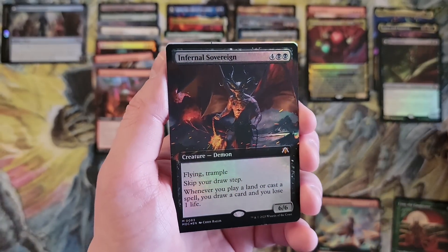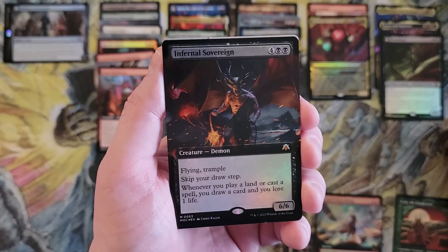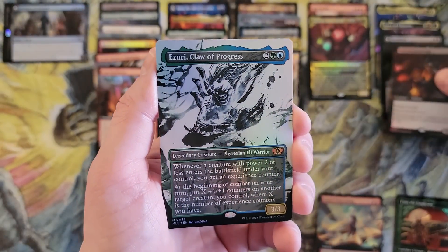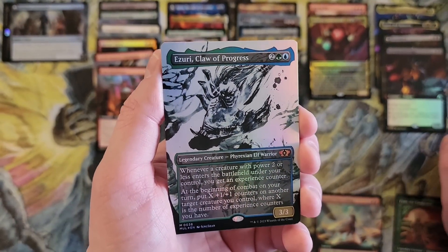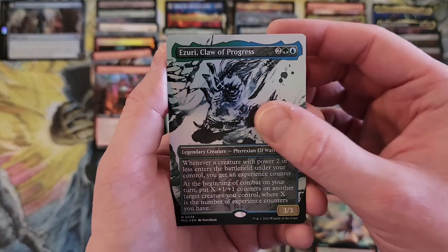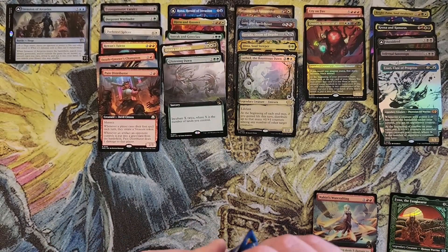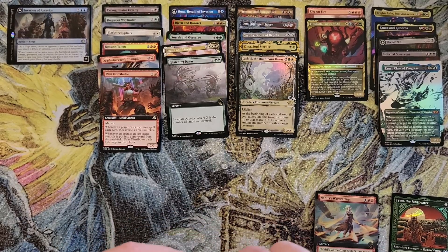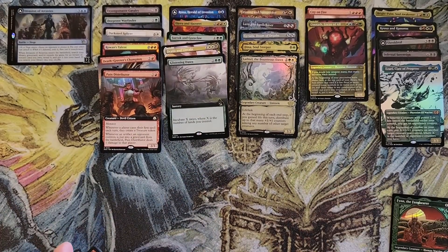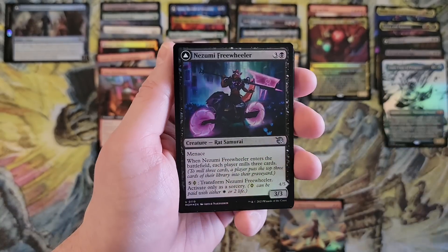Infernal Sovereign — a commander mythic, big old demon. Where you play lands, cast a spell, draw a card, and lose a life — wow. Zuri — that's the commander deck of Zuri, Claw of Progress — just had a reprint in Double Masters 2022. I saw the ichor frame and I immediately thought, oh good, we have another praetor. But no, you got Azura — it's mythic because it was also mythic in Double Masters 2022. Still a pretty good card.